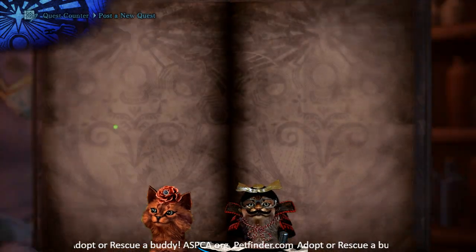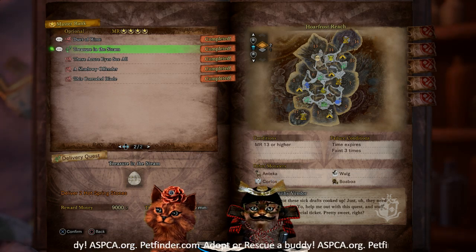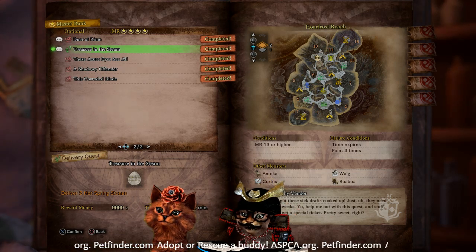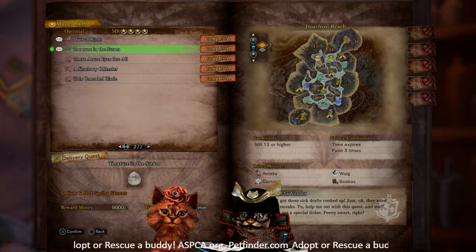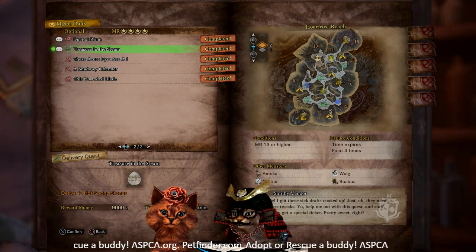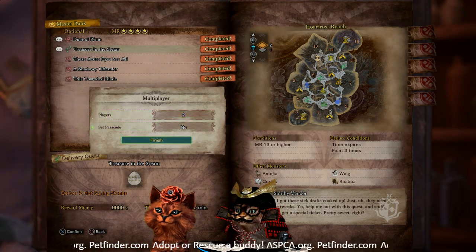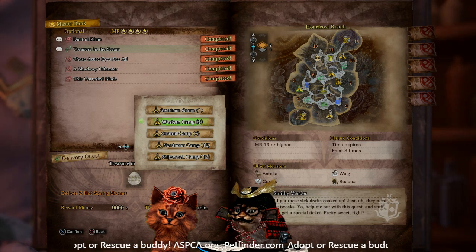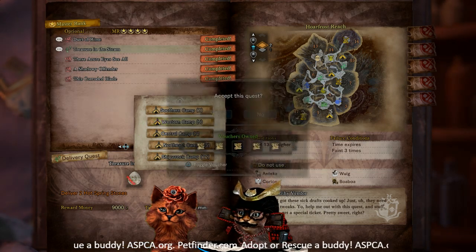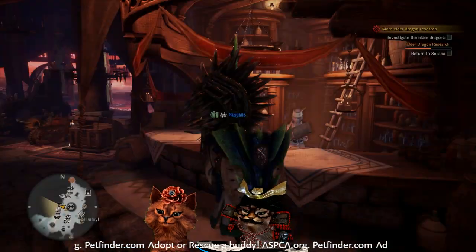This is an optional four-star called Treasure in the Steam. It is Master Rank 13 or higher. We're gonna be out in the Hoarfrost Reach, but don't worry about hot drinks — the rocks we're getting will actually handle that. We're gonna need to bring back two of these steam rocks. I recommend starting off in Western Camp 5 for the easiest trip there and back.